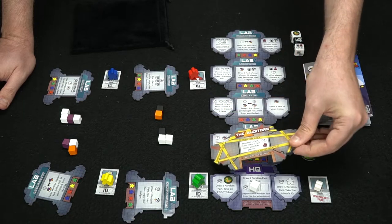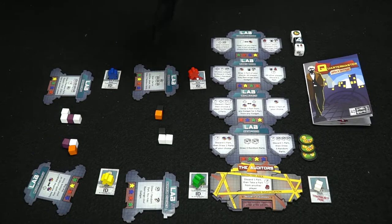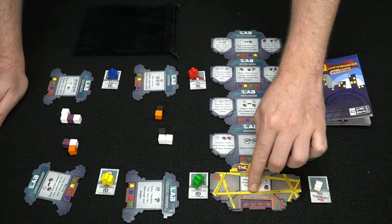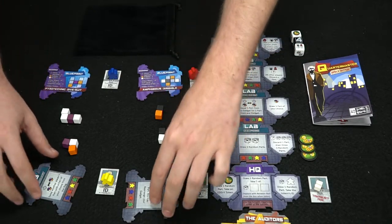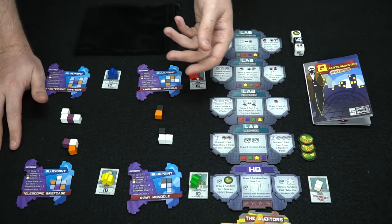Eventually, as the auditor track reaches the end, it is removed and put back in the bag. If at any point there are no cubes left in the bag, you just use whatever you have and use the security clearance of the top tile. Then the top tile comes off and the game ends. Everybody flips over their blueprints, revealing exactly what they have, and tries to score points as best they can.